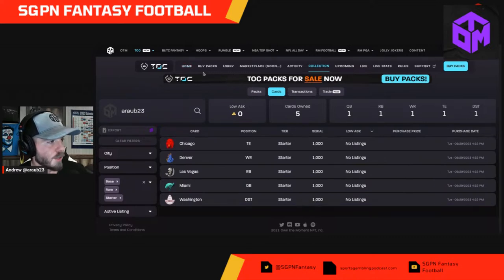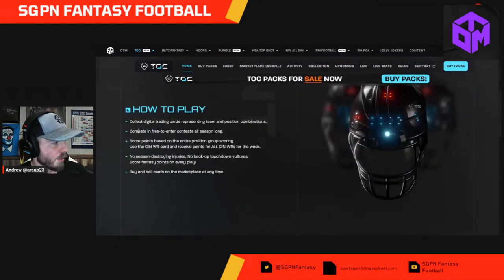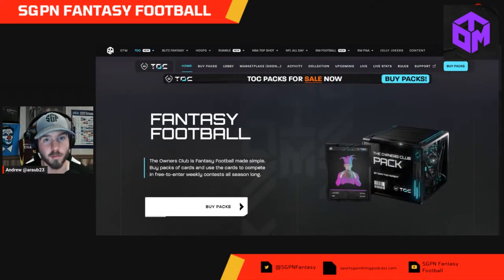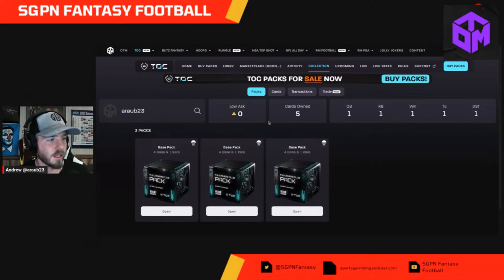Let's go around the website here so you guys can see it. Here's the homepage — it tells you how to play. I like the positional factor of this; it's not just individual player cards, it is the position of the card. A couple of good ones to get off the top of my head: Bengals wide receiver core would be fantastic, Lions running backs would be a pretty good one, and Chiefs or Bills quarterback positional cards are valuable as well. I do have three base packs sitting here to open — I think towards the end of the show we will rip at least one.